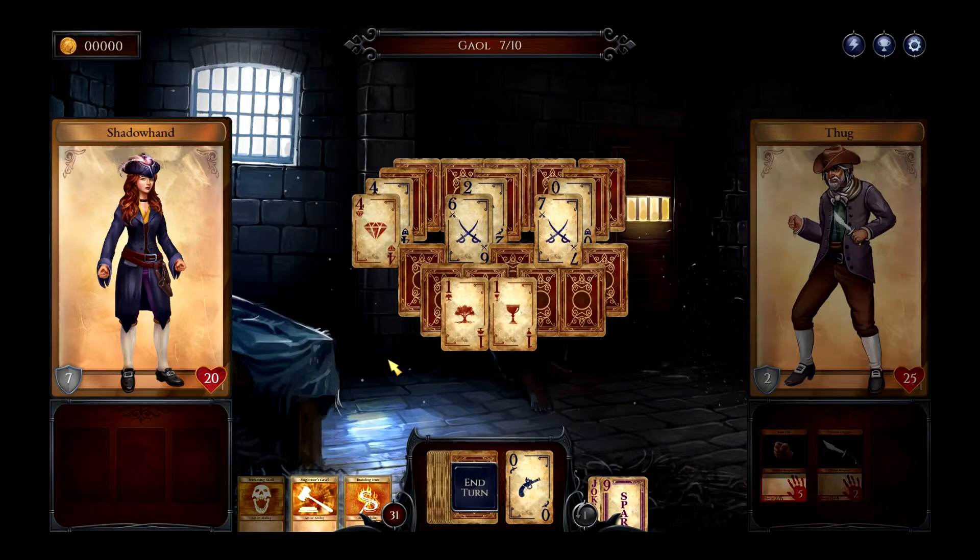The enemy also has a hurt stance. Most of the enemies have a standard combat stance like this, a hurt stance, and at least one attack — sometimes two — and sometimes they have a throwing stance as well.